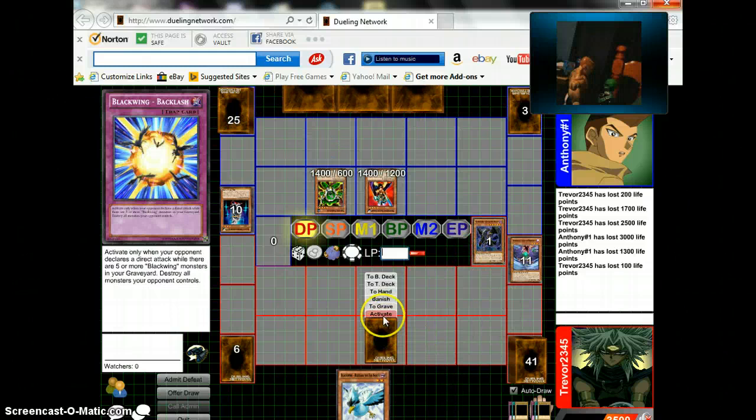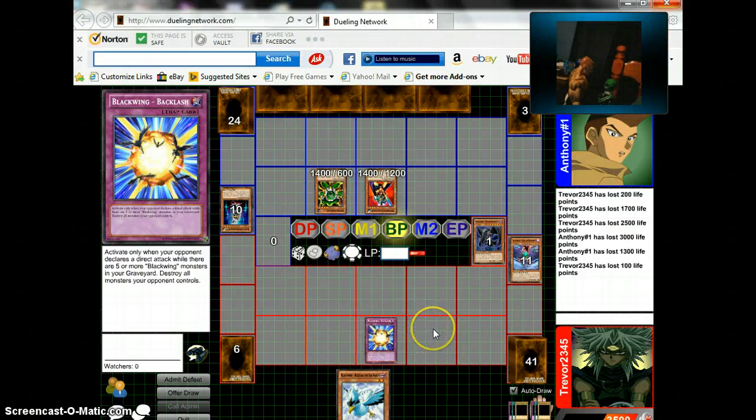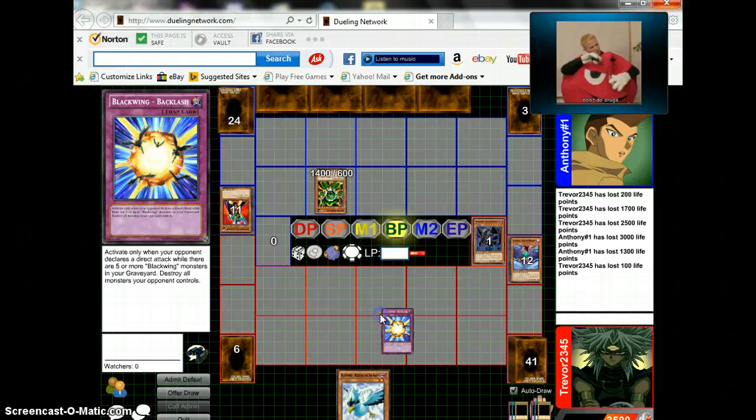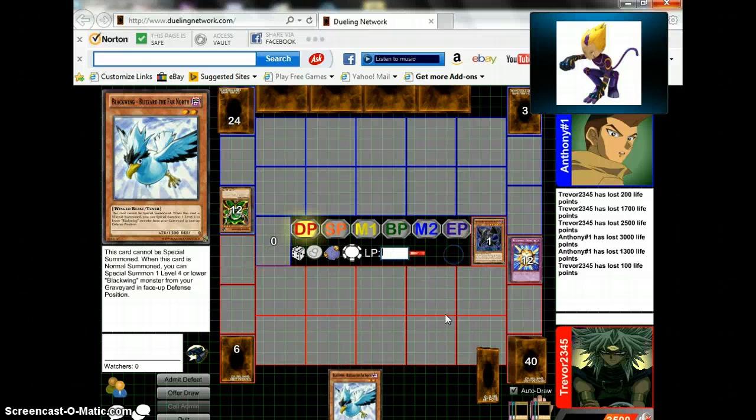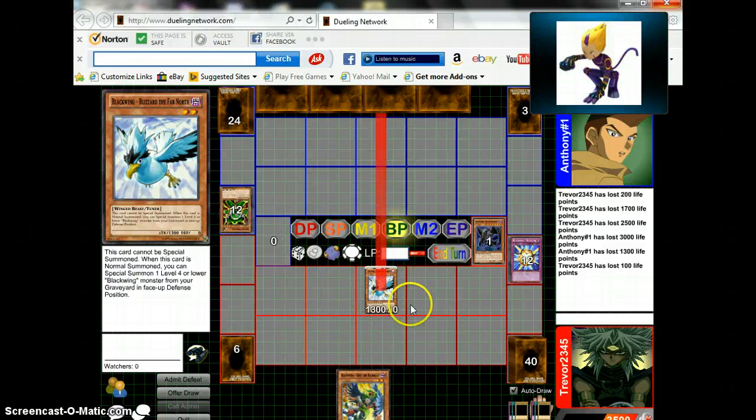What have we been doing for the past hour? Exactly. I activate Blackwing Backlash. Since I control no cards I can special summon — but right now I'm not going to. I'll summon Blizzard the Far North. Now attack.